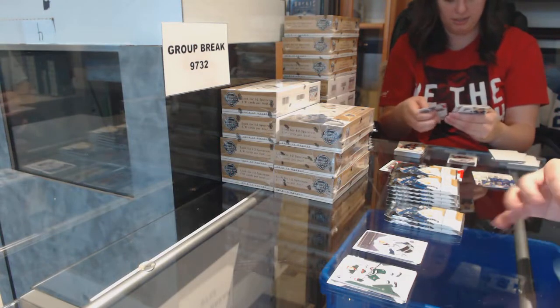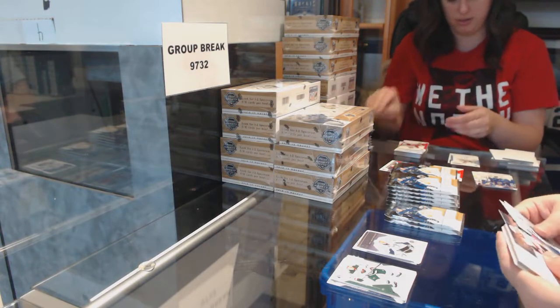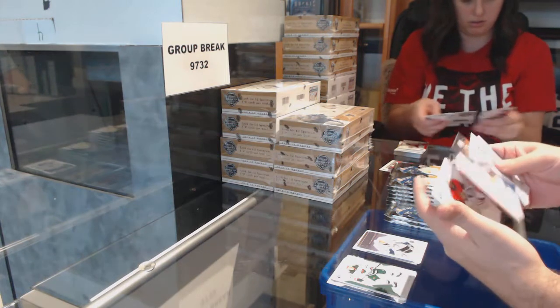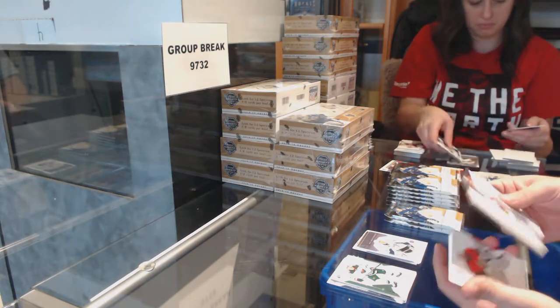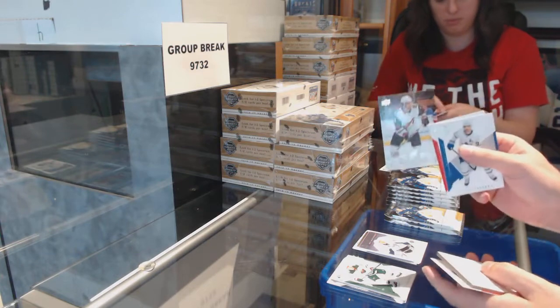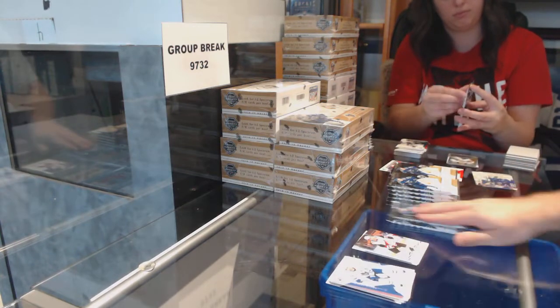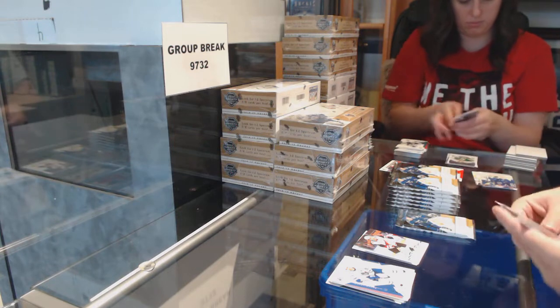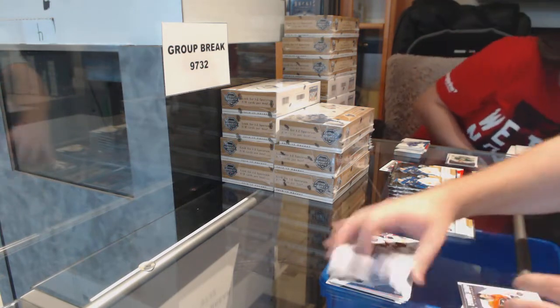Just an FYI for those who are busting boxes or group breaks: if there's a franchise icon, it comes behind the decoy. Pay attention to that — sometimes an extra auto or other cards come behind the decoy. Nick Schmaltz update for the Coyotes. If you're ever dealing with inexperienced breakers, they might skip it.